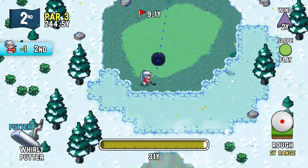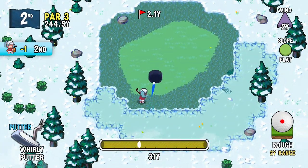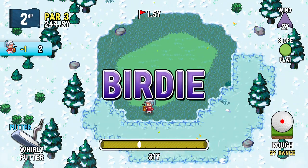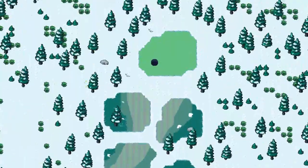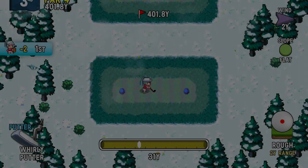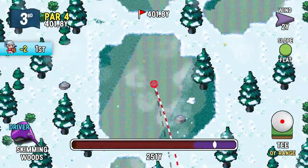I tried. Putter, a lot of power, because they're going through rough, and birdie. Now, when the slope is flat and the holes are wide, just like everything drops in at that distance, no matter what, because there's no wind affecting it or anything like that.